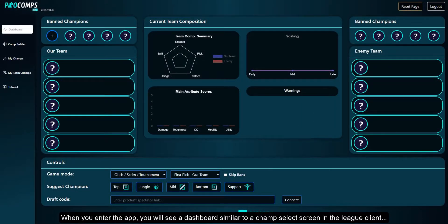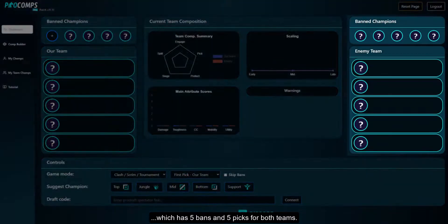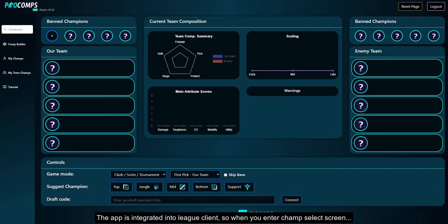When you enter the app you will see a dashboard similar to a champ select screen in the League Client, which has five bans and five picks for both teams. The app is integrated into League Client so when you enter champ select screen the picks and bans will automatically show up in Pro Comps dashboard.